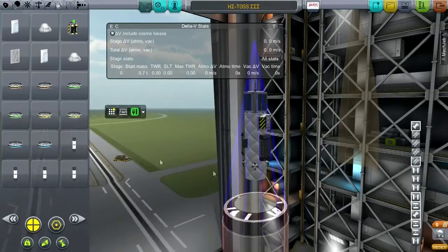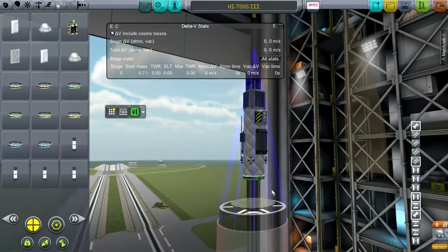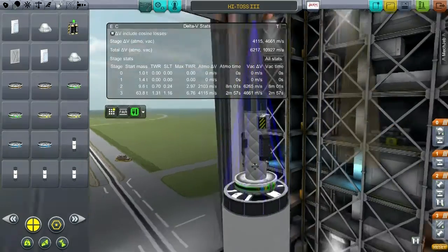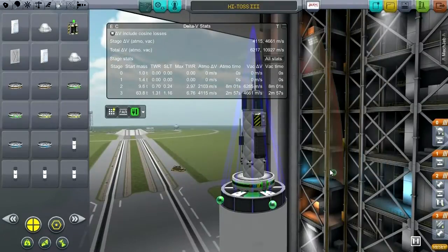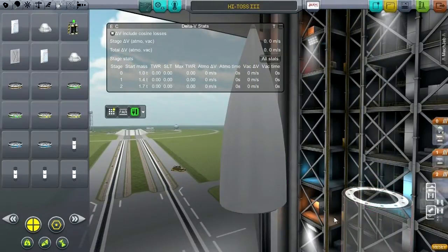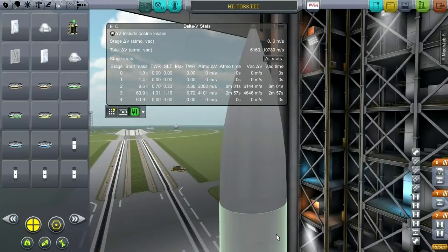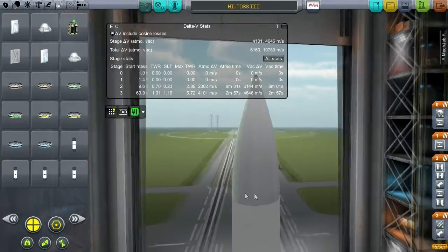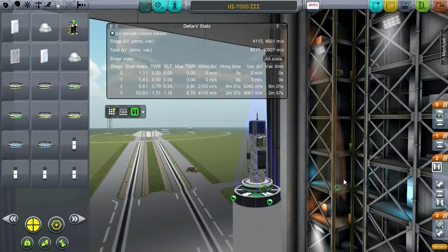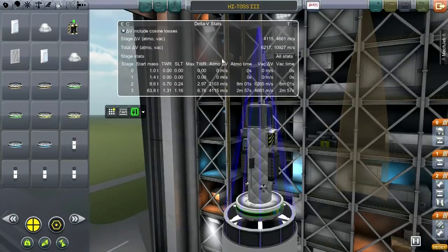That's huge — too small. Well, that's more in line, but still too small. I'm going to have to put a lot of those on. A little bit ugly but that's more to the point. How much is the mass now? 1.7 tons. And how much delta-V do we have? That's about what I'm looking for — maybe even a little bit less than that.